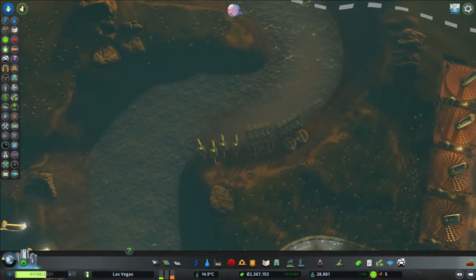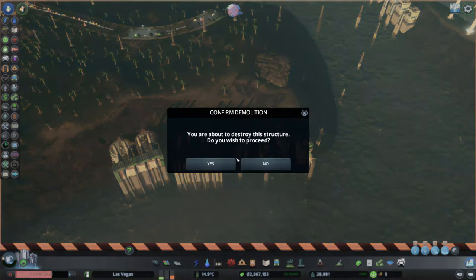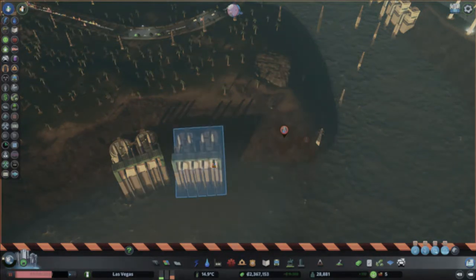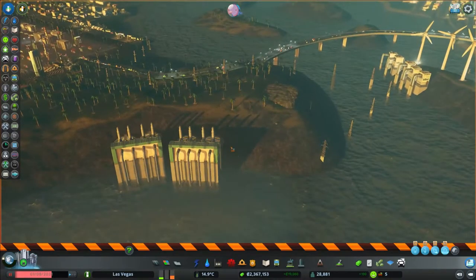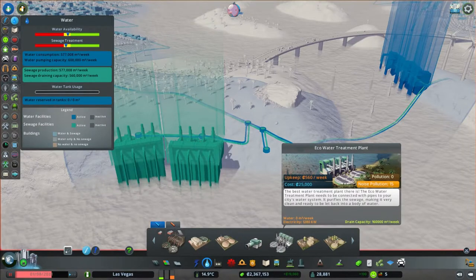Maybe it's time to get rid of these things — plastic. The filtering is good, so the water will be clean back in the river. This is the eco water treatment plant — clean and ready to be back in the body of water. Pollution: zero. So it's good.